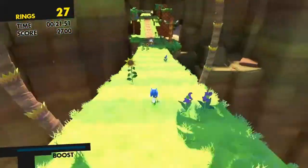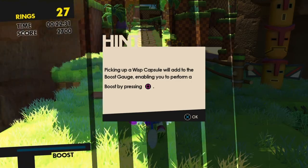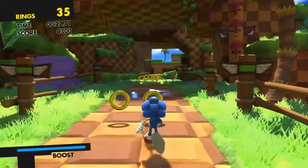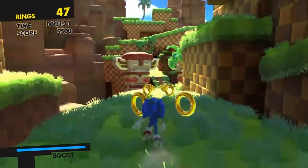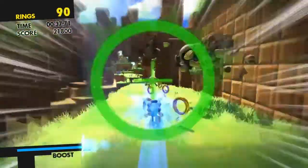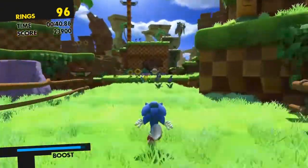This is only the first stage. Whenever you cross a question mark on the ground, it tells you information — like picking up a Wisp Capsule adds to your boost. Those Wisp Capsules help you go faster. If you want to go super fast, hold down Square to boost, and then press X to jump.